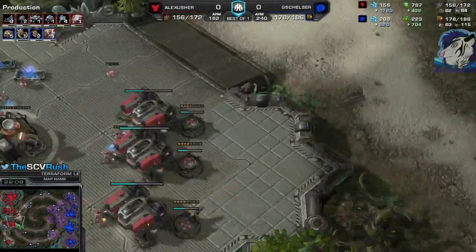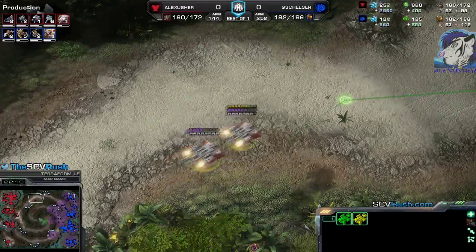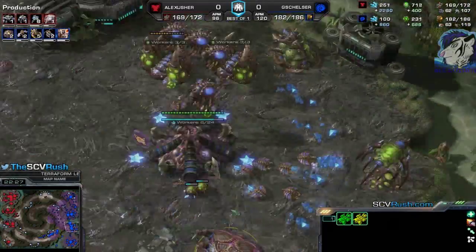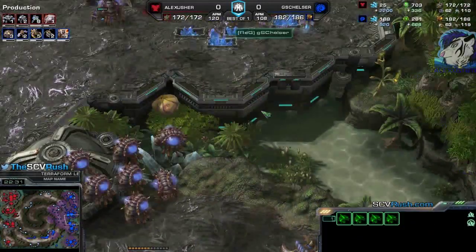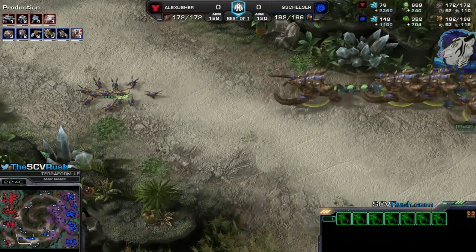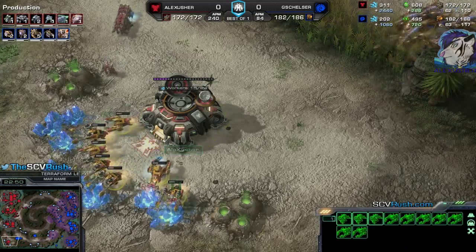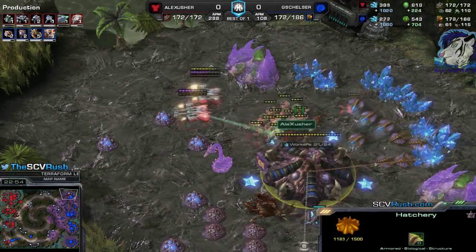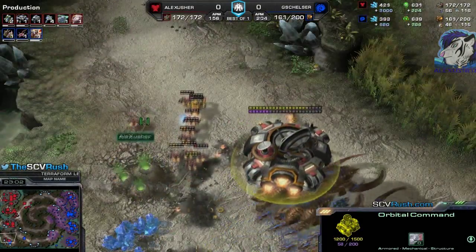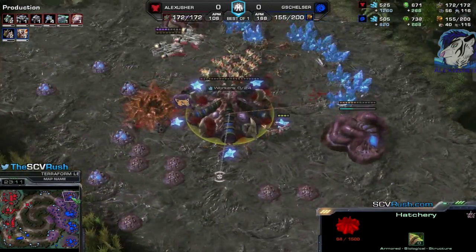I keep him busy, which gives me enough time for the Tech Labs to finish. Now there's another drop — a double Medivac drop. He's still on three bases — that's the only good thing for me. His main base is empty, the natural is almost not mining, he's just on 62 drones. And the problem is Ultralisks are weak against Medivacs, so you can't chase Medivacs with them. All those Marines — he might lose the base. He lost all the drones at the fourth base — he will lose the fourth base.